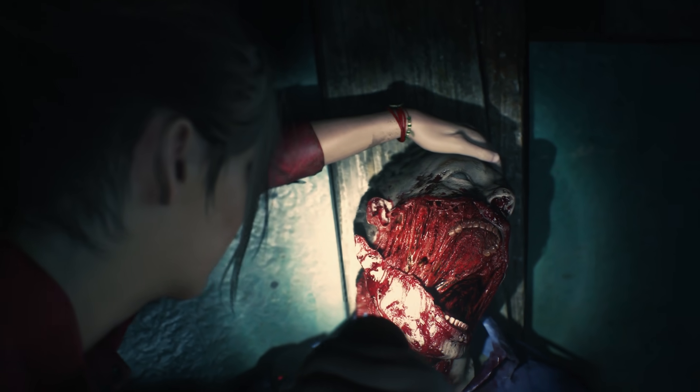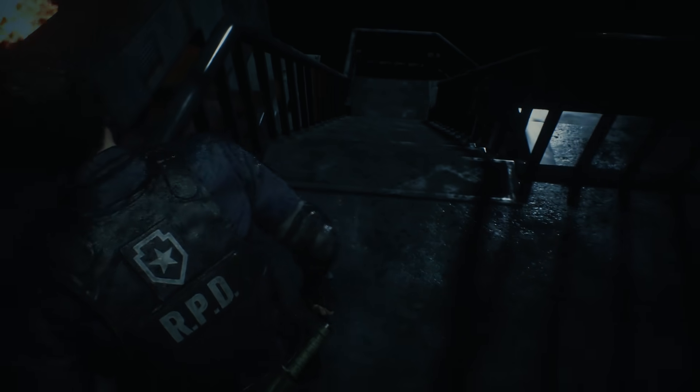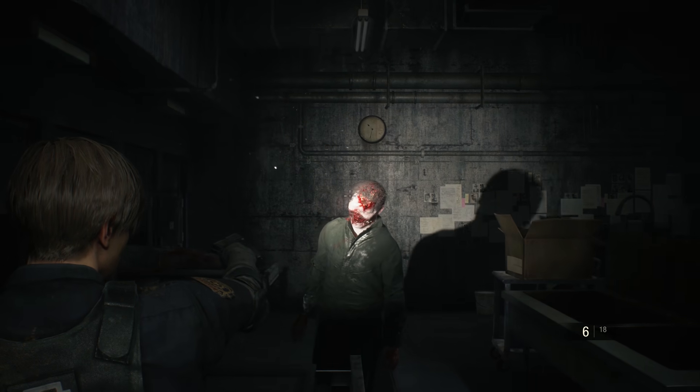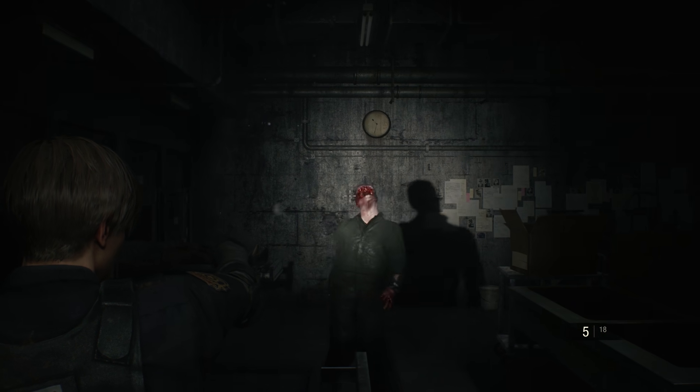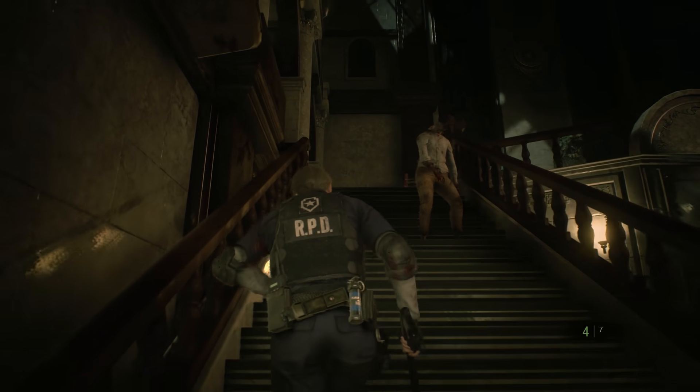Resident Evil 2 looks stunning. The RPD is consumed by sinister darkness, only penetrated by half-destroyed lights or your trusty flashlight. Flames burn cruelly in the rain-drenched night, and each zombie's lifeless eyes stare hungrily at their next meal. Gore is rendered in intricately repulsive detail, ensuring that you'll feel and remember every kill.